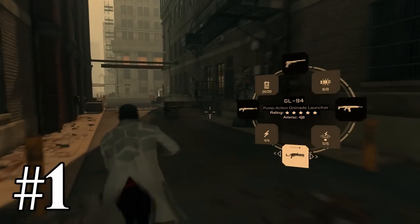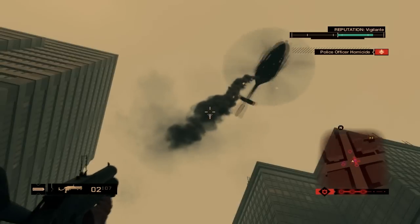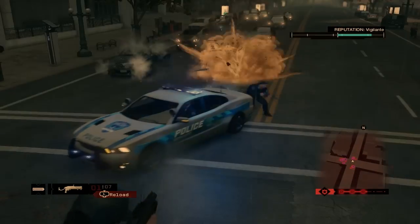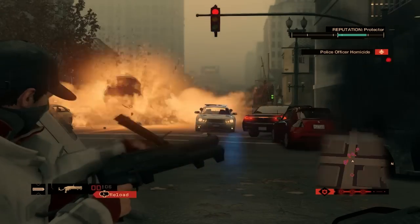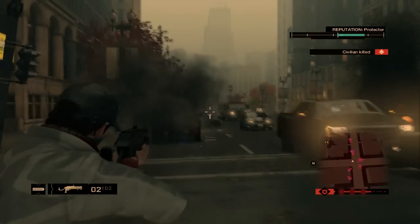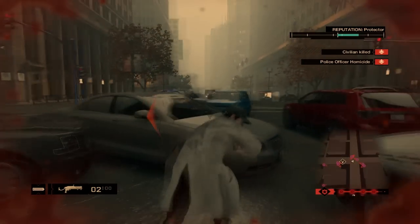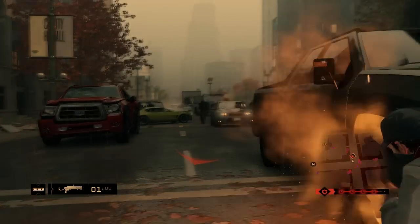Finally, at number 1 we have the GL-94 grenade launcher. It's extremely fun to use — it makes things go boom and can solve any problem. It can destroy helicopters and cars in one hit, and can take out any enemy including juggernauts. The only downside is limited ammo, though if it had a lot of ammo it would be completely overpowered, so it's balanced.